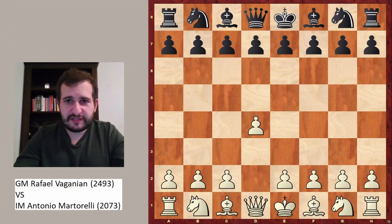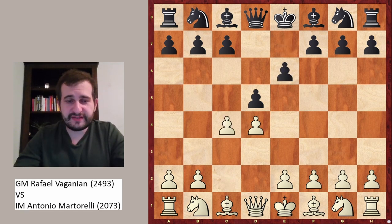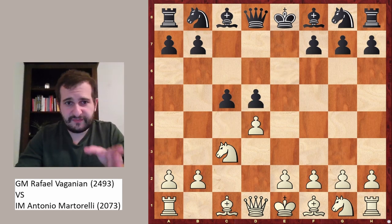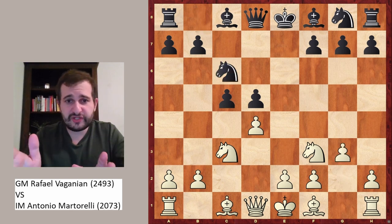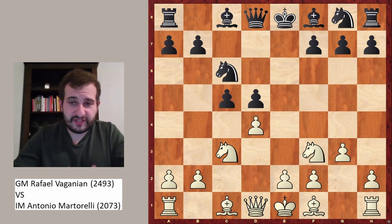Vaganian starts the game with first d4 and Martorelli playing black responds with d5. White plays c4, so we have a Queen's Gambit Declined after e6, knight c3, and now c5 — the Tarrasch Defense. The main line is cxd5, exd5, knight f3, knight c6, and this plan with g3 is considered to be one of the best responses.